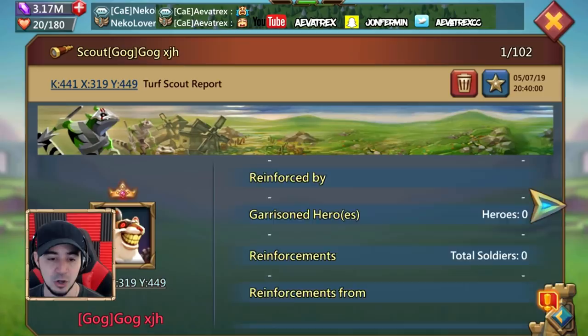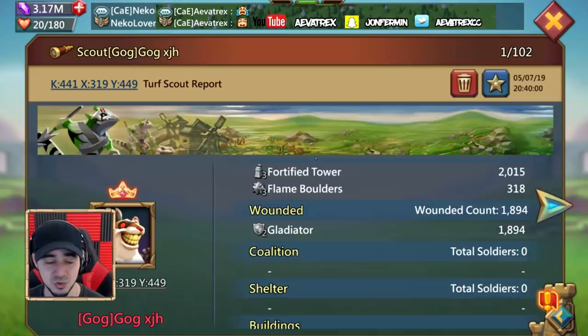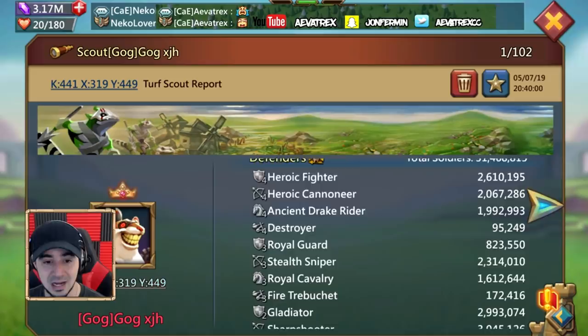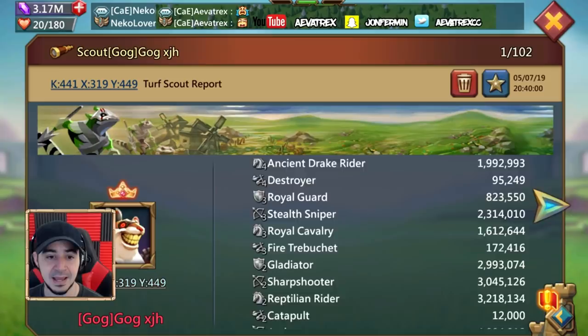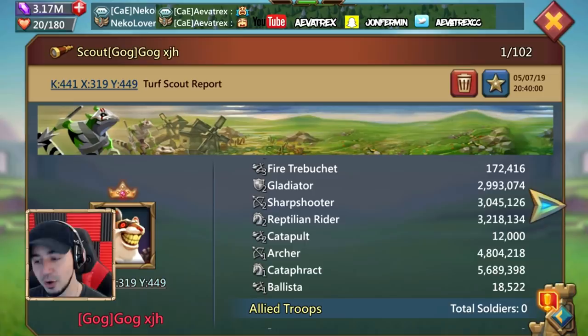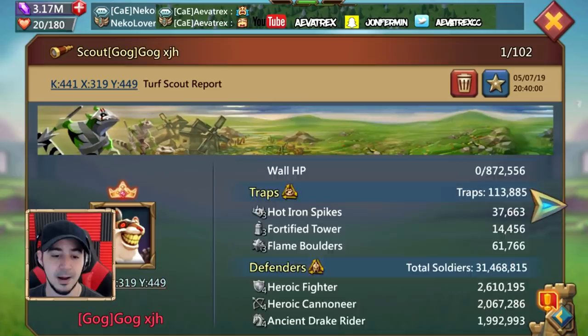Make sure they have infirmaries so you can check the wounded. If by chance they don't have infirmaries and troops won't get wounded, just look at the troops from one scout to the next and see which troop count actually decreased — that tells you their formation. For instance, if I attack and they have no infirmaries, I'd check their T1s or T2s to see which number dropped. Hopefully this clears up some of the confusion. Leave any questions in the comments, and thanks for watching — until later, bye.